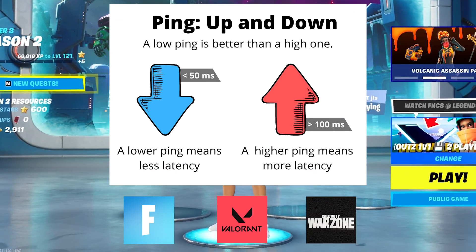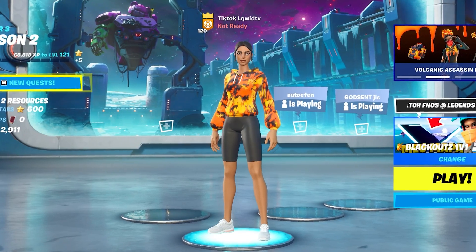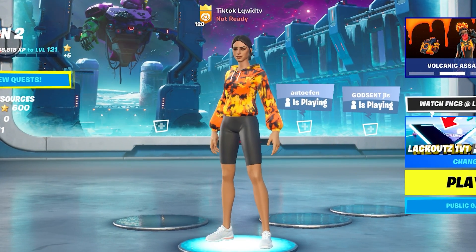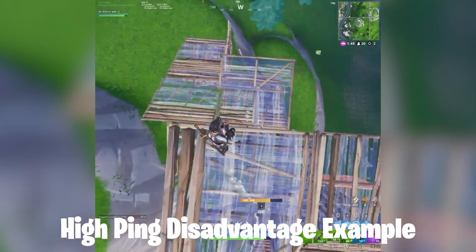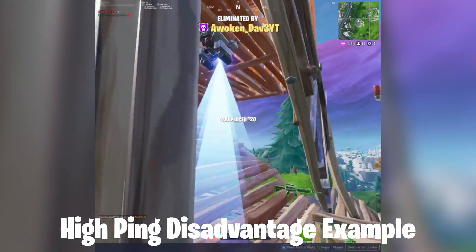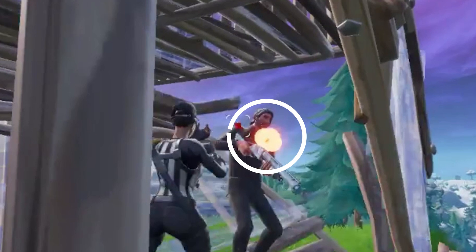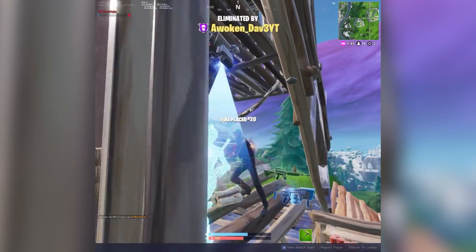Having low ping is one of the biggest advantages in gaming. It can make the difference of you living or dying in-game because an enemy's shot registered first before yours did. Here's an example — from the hit marker, we can see that the guy we're spectating did press the trigger. However, his shot didn't register because the opponent did in fact have lower ping.